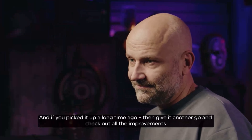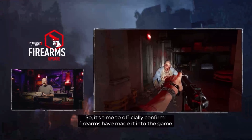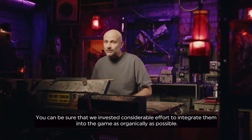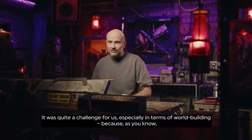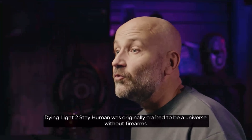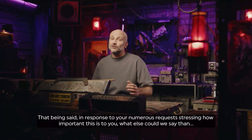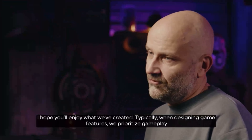Let's hear Timon explain something about the guns. He says: 'Firearms have made it into the game. You can be sure that we invested considerable effort to integrate them into the game as organically as possible. It was quite a challenge, especially in terms of world-building, because Dying Light 2 Stay Human was originally crafted to be a universe without Firearms. In response to your numerous requests, what else could we say than — challenge accepted. Typically when designing game features we prioritize gameplay, but this time it was the narrative that guided us. This is our first shot at this, and we will definitely extend and improve firearm functionalities, listening to your feedback all along the way.'